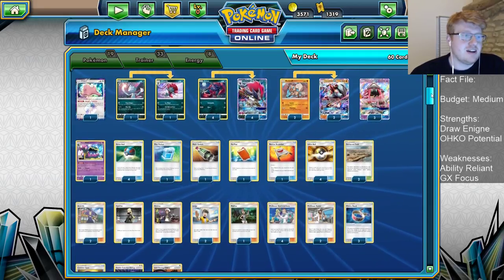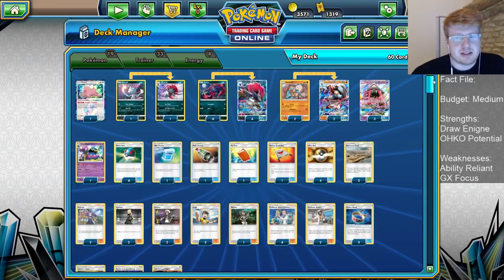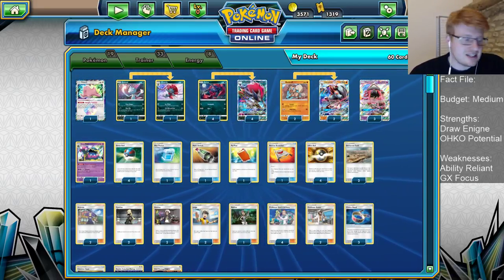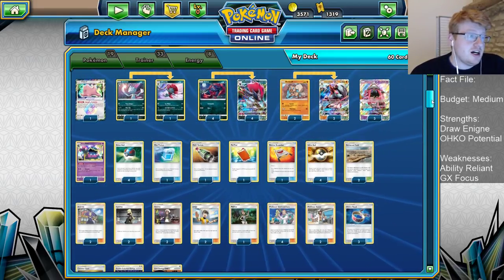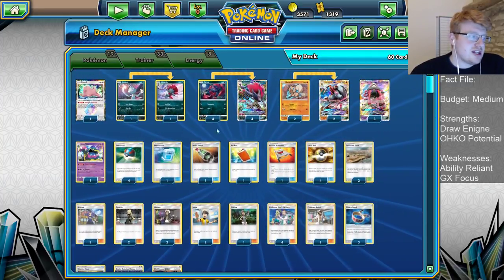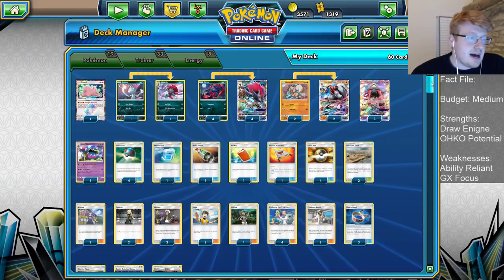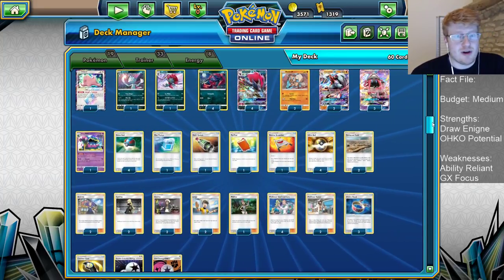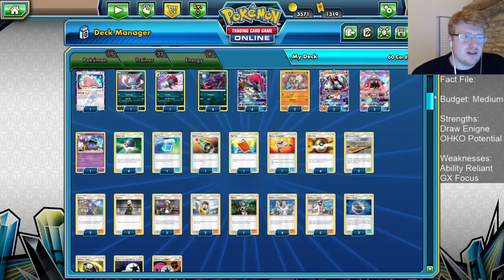I think this is a deck that is slowly gaining a bit more popularity as this meta moves forward. Weavile being able to capitalize on a lot of these ability-based decks, lots of Ninetales Stage 2 decks roaming around, Gardevoir, Decidueye, Zoroark Mirror Matches. You're pretty much going to have a good time there because you have both Lycanroc and Weavile. It feels like a pretty powerful archetype that is Stage 1 based, so a little bit less high-rolly than some of the other Zoro builds out there right now, and a fairly safe play in the format.